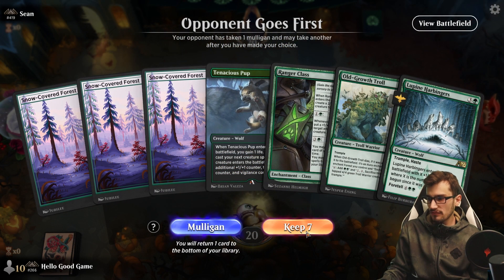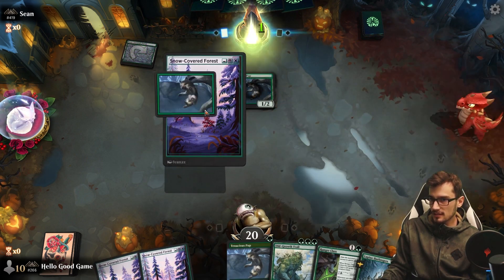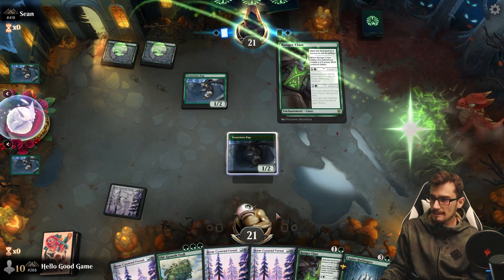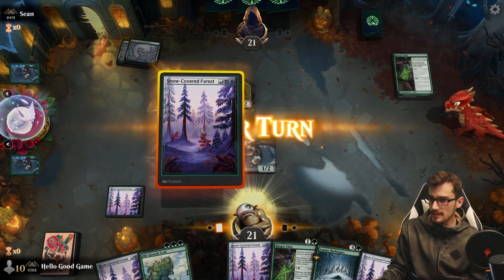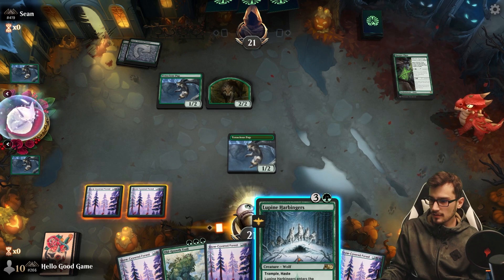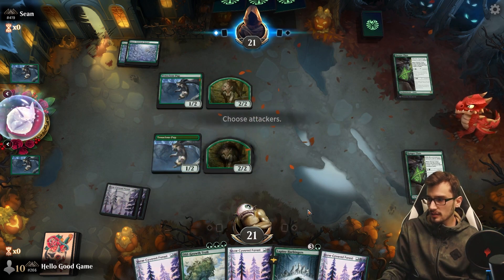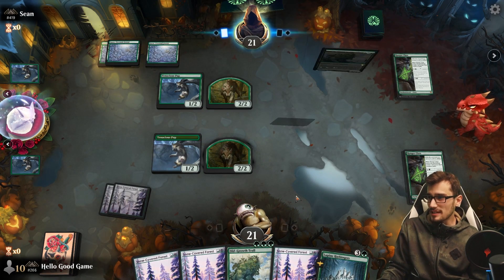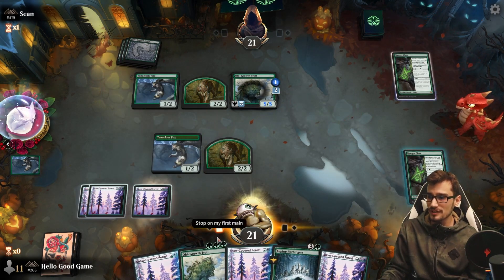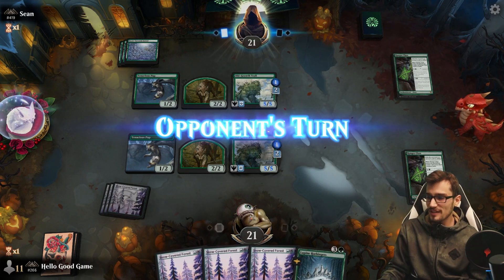On the draw — hand is fairly good. Troll on three will be a 5/5. We have a mirror match, and mirror matches are very hard to win on the draw. We basically need them to stumble. Might need to play this on four — would love to foretell it but I don't see that being possible. They push into their Rangers' Class — wow, this is a perfect mirror match, other than we've got cooler lands. This gets very dark if they have a Blizzard Brawl.